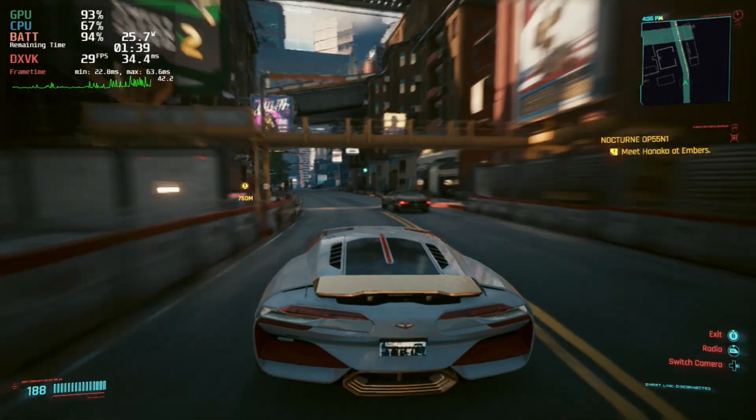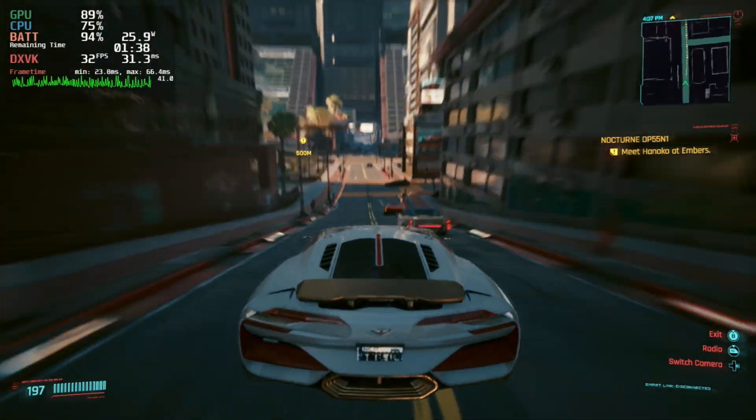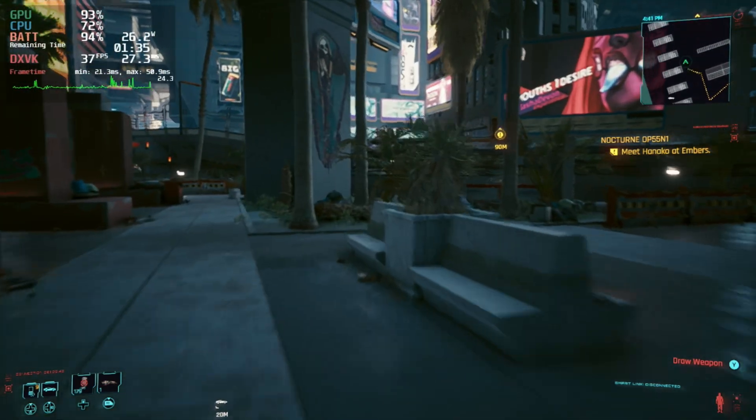It doesn't always manage to hold 30fps perfectly, but that's the same for any of these settings. So if you're happy with 30 frames per second you could now use the off-the-shelf Steam Deck setting and either turn motion blur off or just tweak it very slightly down to get that solid 30 frames per second.